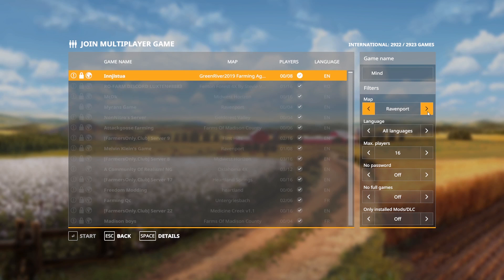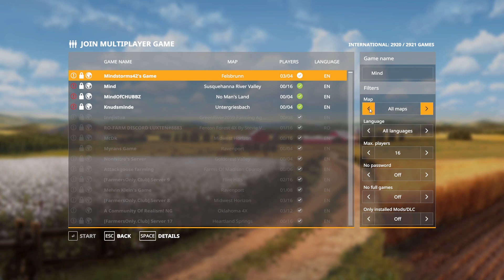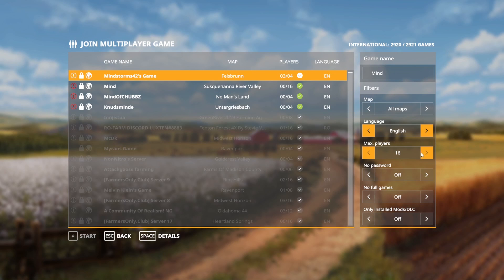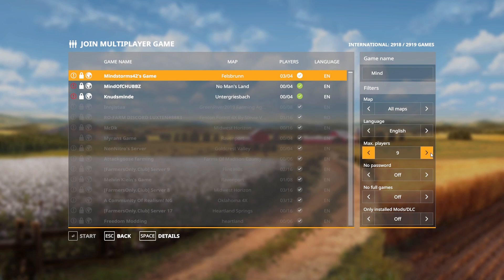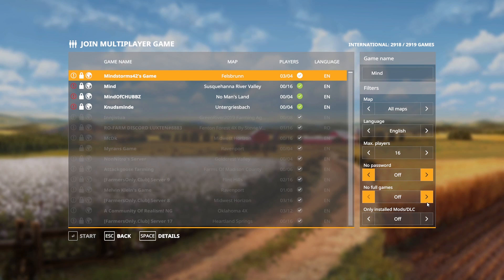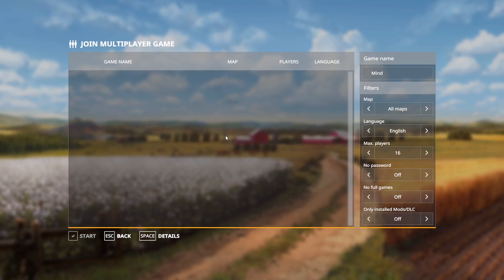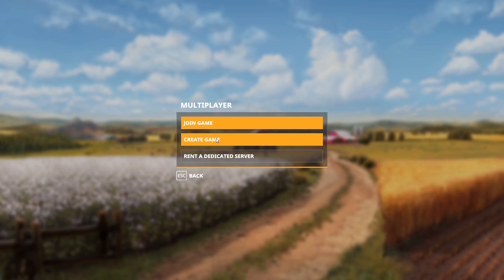You can look for different games and adjust the filters: all maps or a specific map you have installed, all languages or English or German, max players, password on or off, no full games on or off, and only installed mods/DLC on or off — so it'll only show games that have your mods installed. You can always hit Space to see details and view all the mods in a game.